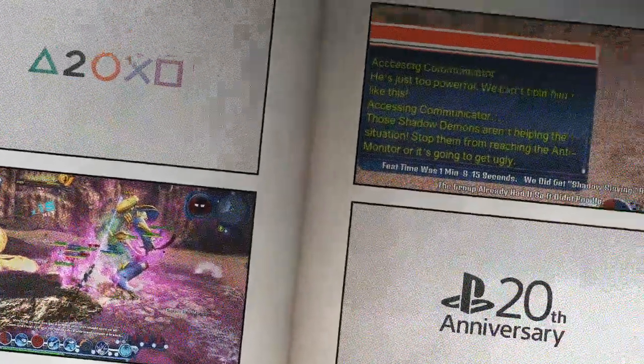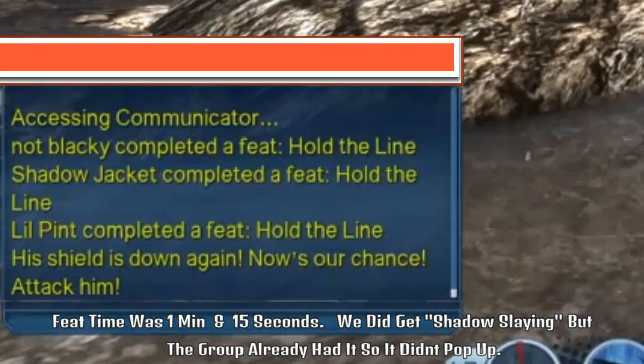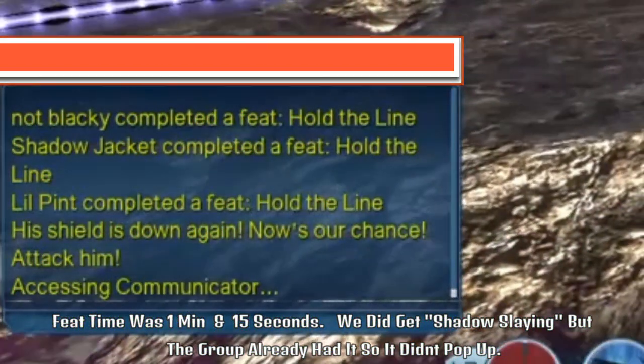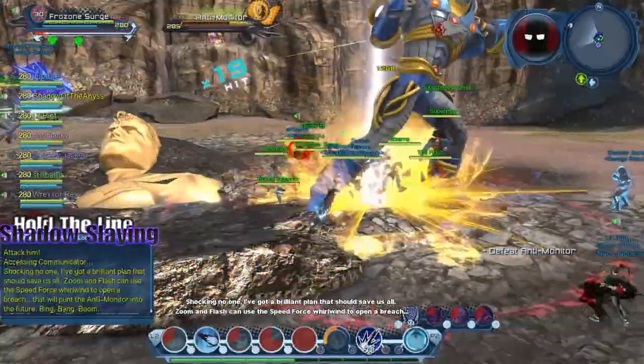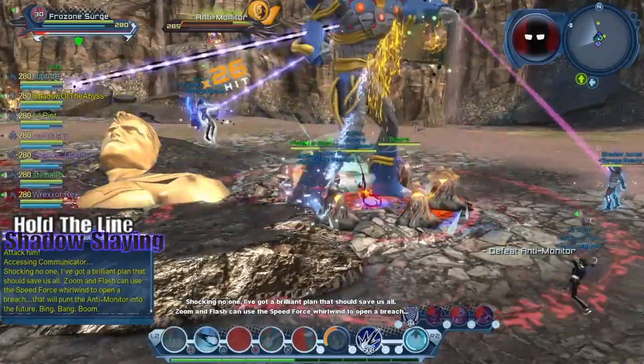As you guys can see right there, we have Hold the Line and also Shadow Sling. However, Shadow Sling didn't pop because the group already had it. The definition of Shadow Sling is defeating 20 Shadow Demons in 2 minutes or less — and of course we got that for you.